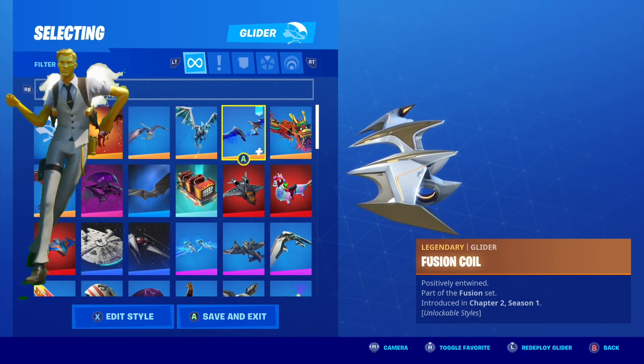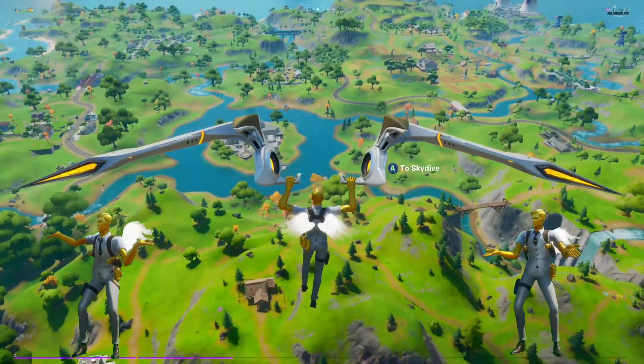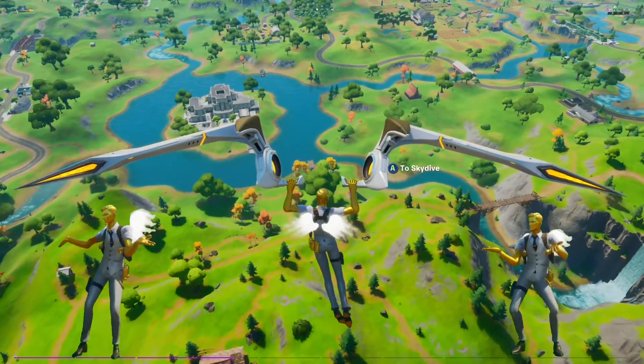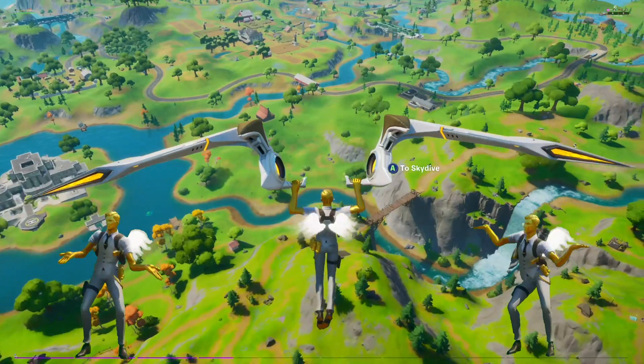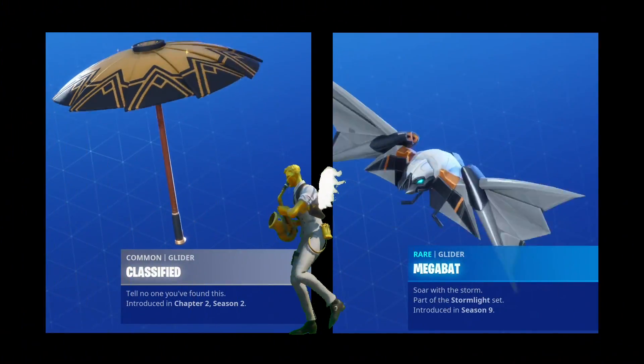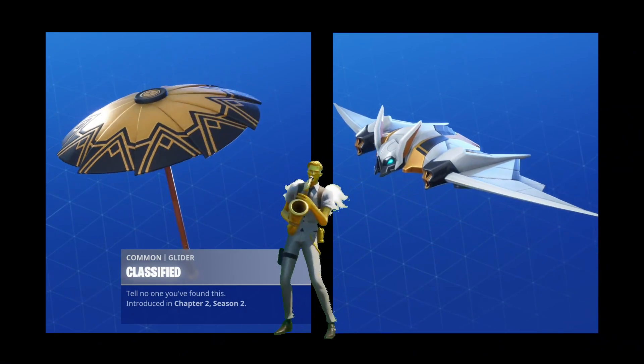Now this is another reason why I chose the ghost variant of Midas — the fusion coil glider. It's from the chapter 2 season 1 battle pass, and it's basically the perfect glider for ghost Midas. It looks great and it sounds pretty cool too, and more importantly, it has all the colors we are looking for, those being gold and white. Of course, you can always go with the classified umbrella or megabat — two other great choices.